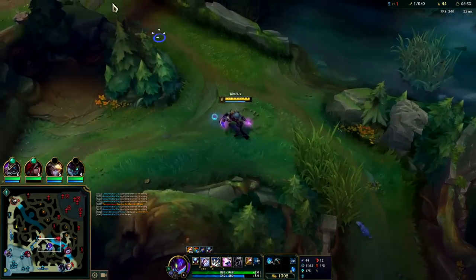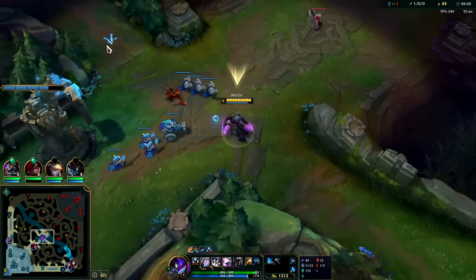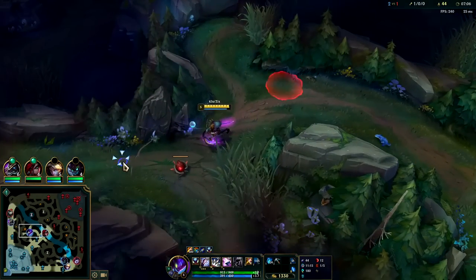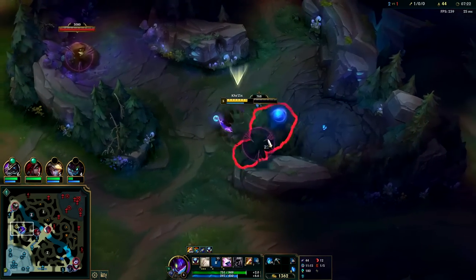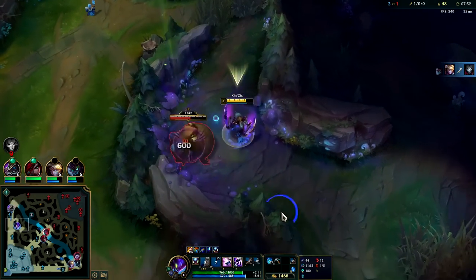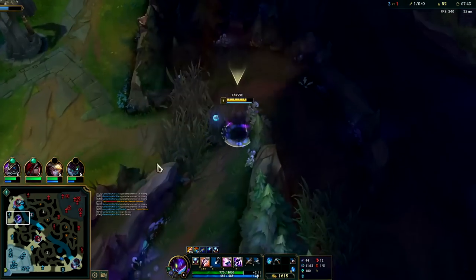You never want to show yourself to the enemies for free as a jungler — it gives them too much knowledge and lets them pressure you. In this case, they knew my blue buff was coming up since it turned gray then yellow, so they already figured I'd be on this side of the map. Crossing over to get there faster in this situation is fine, but generally don't show yourself on the map unless you absolutely have to as a jungler.